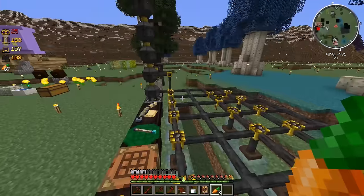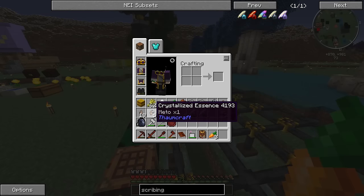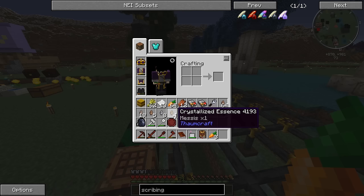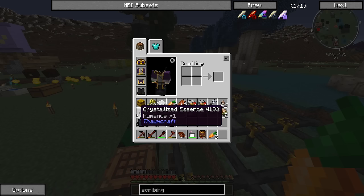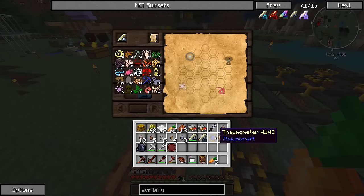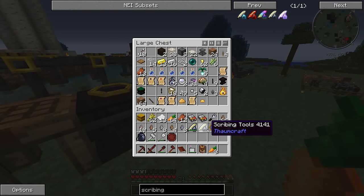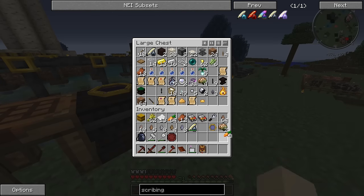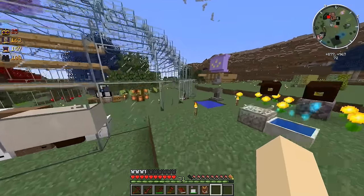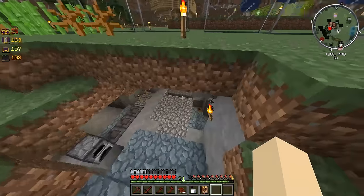All right guys, I think we have everything. We have all the Spiritus, the Modus, and apparently I had a little bit extra Mido stuff. So we have the Mido, the Messis, the Spiritus, the Humanus, and the Modus. I think we have everything we need. Wait — scribing tools. I have two of these? I thought I had one in my inventory the whole time. Was I just blind? Either way, let's see if we can make this golem.